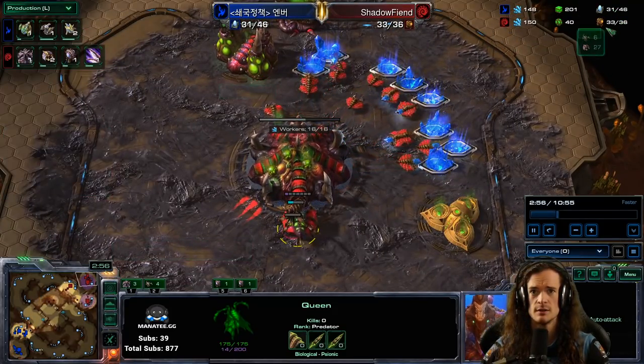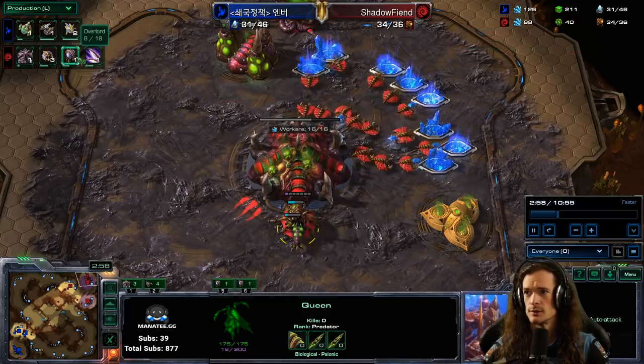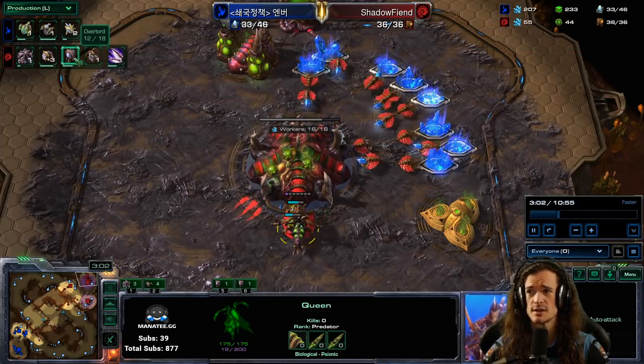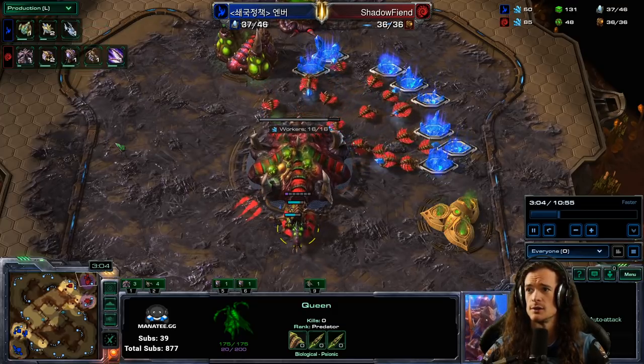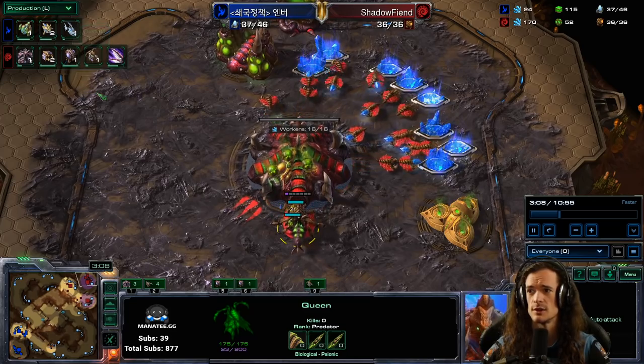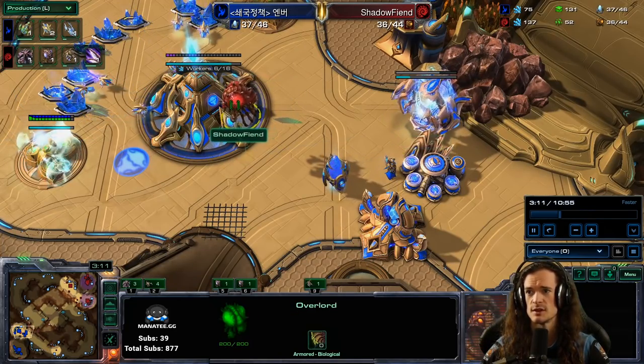There are some builds that maybe just put a Stargate in the wall and have an Oracle to be safe. So we don't know for sure it's going to be a committed Skytoss play yet, but we do know that we're Zerg, and three bases injected is strong. So we're going to focus on that — try not to be supply blocked. Making that Overlord on time at 36 supply; a lot of times that's why you lose. If you go to the replay and you're supply blocked at 36 for a long time, that's your biggest problem — please fix it.